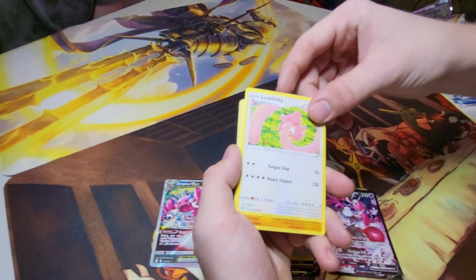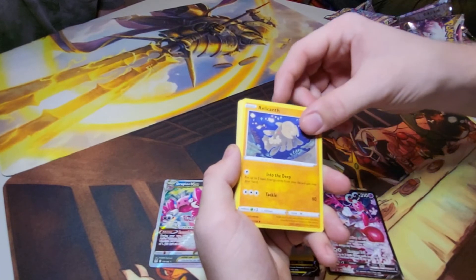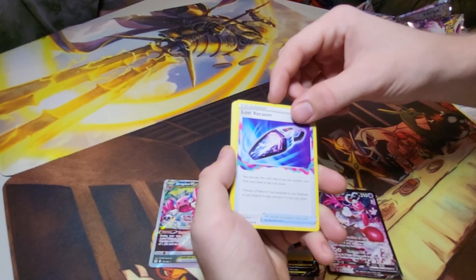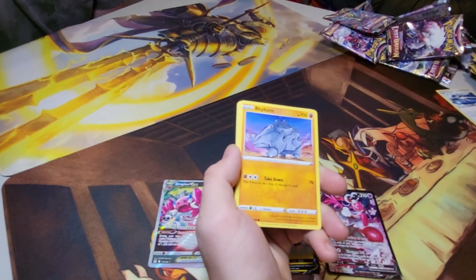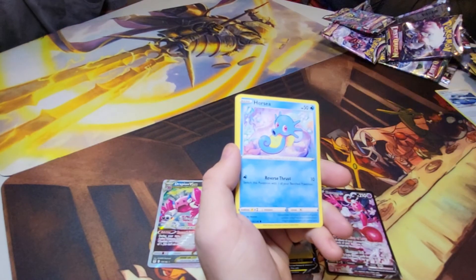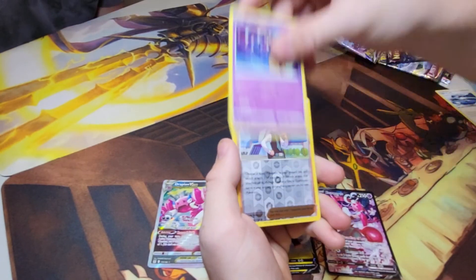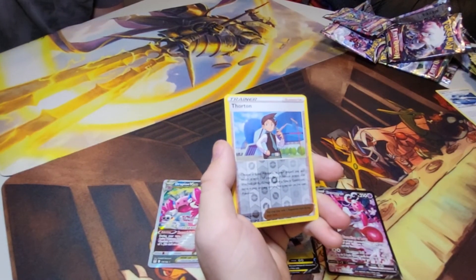Lickitung — four energies for 130 damage, doesn't discard any but it's four energy. Horrible. Rhyhorn, Thornton: that's a lot of reading. Choose a basic Pokemon in your discard pile and switch with one of your basic Pokemon in play — any attached cards, damage counters, special conditions, turns in play and any other effects remain on the new Pokemon. You could resurrect something — that could actually be pretty good. That's insane.